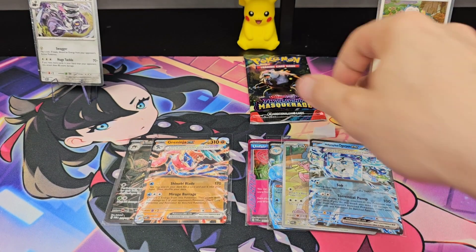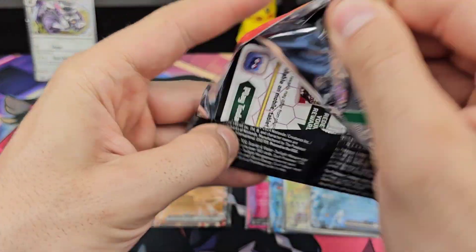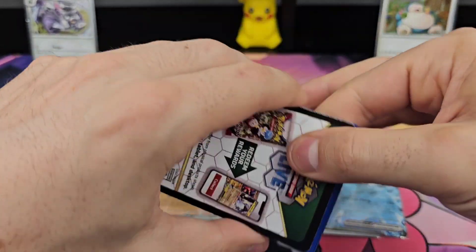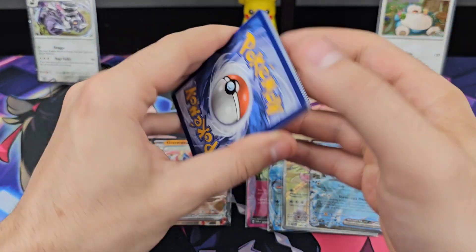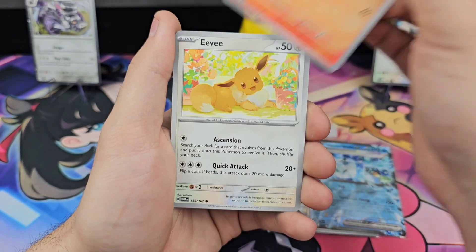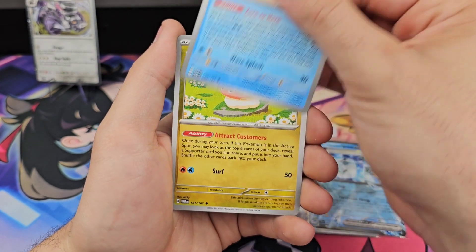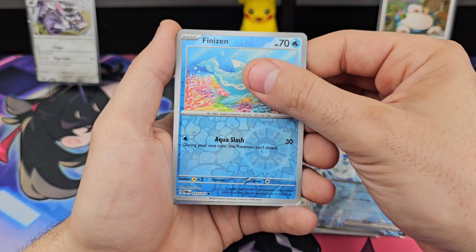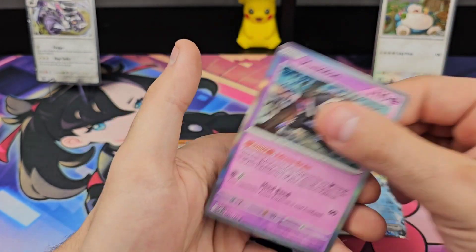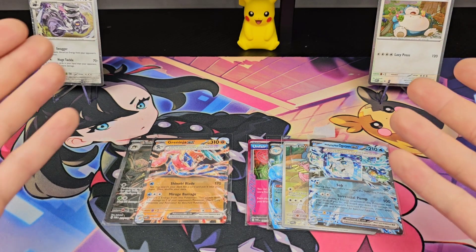Onto the last pack from Snorlax — last shot, I want that card. My concern is if the SIR pull rates are this difficult, then the resale for me trying to acquire one of those Ursalunas might be expensive. Cook, Palafin, Tatsukiri, Aipom, Finizen, Lankidori. Quick recap — I don't know who to give it to, to be honest.